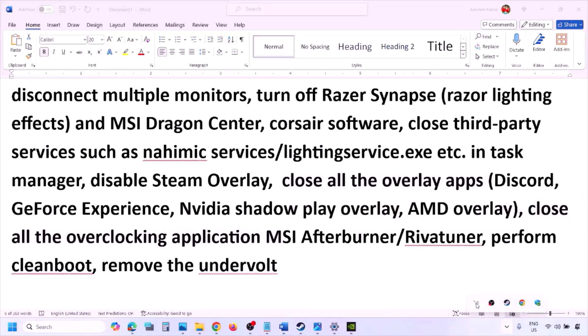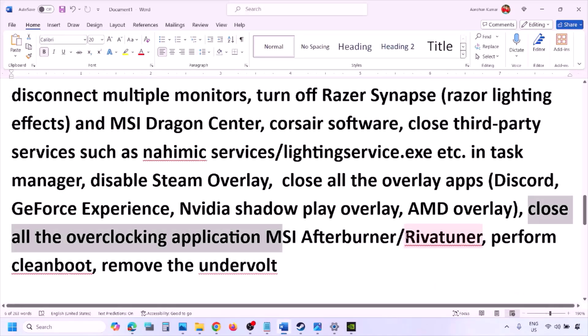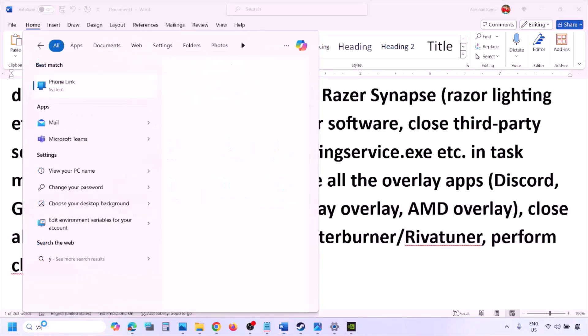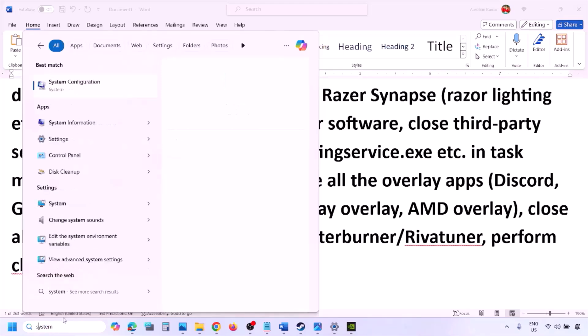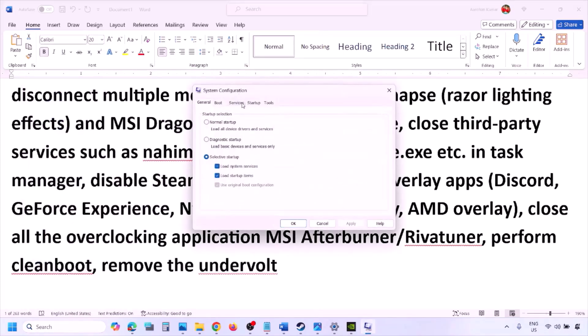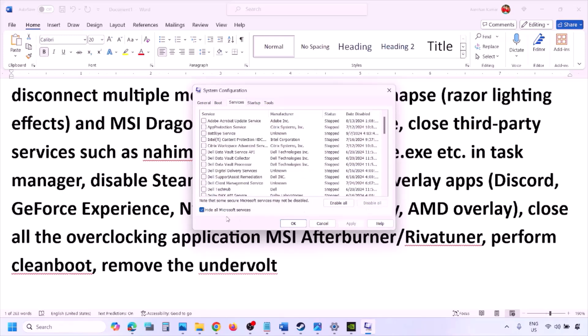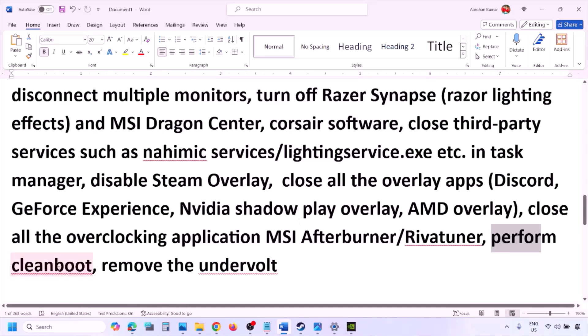Also close all overclocking applications — if you have MSI Afterburner running, right-click and close it. If you have RivaTuner Statistics Server running, close that too. To perform a clean boot, type 'System Configuration' in the Windows search box, go to the Services tab, check 'Hide all Microsoft services,' then click Disable All. Click Apply, then OK, and restart your computer. After the restart, launch the game. Also, if you have undervolted your CPU or GPU, remove the undervolt and then launch the game.